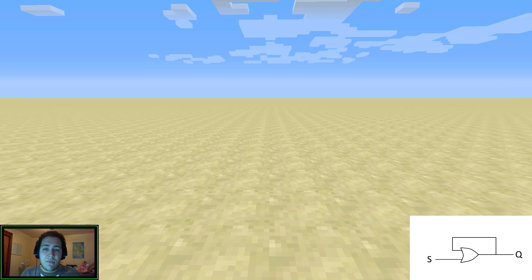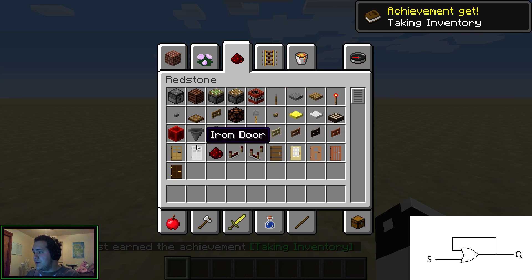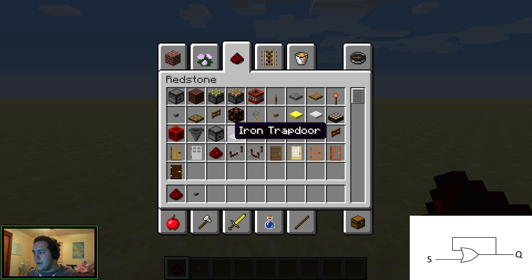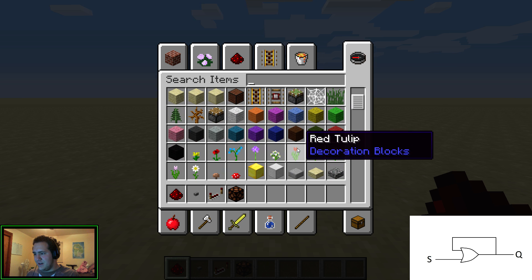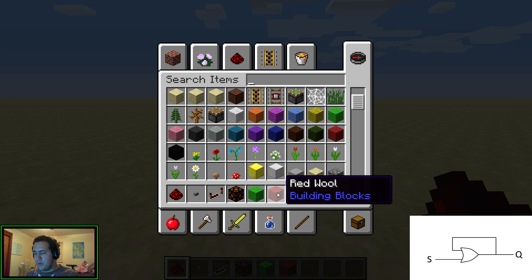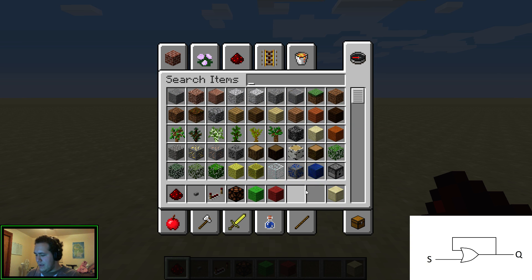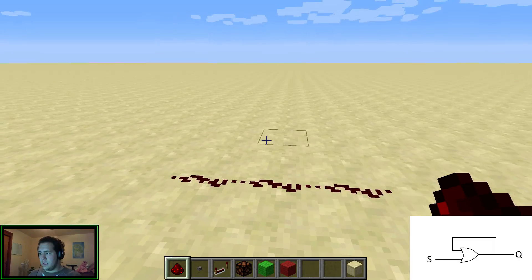It looks like this. All this has is an S input and a Q output. The S stands for set — it sets it to one, and the Q will just stay at one. So we're going to build this bit first. I'm going to build the OR gate. I need to get my redstone stuff first. We need redstone, a button, a repeater, and a redstone lamp. We're going to need some decorative blocks to denote parts of the circuit. Greens are going to be inputs, red is going to be part of the circuit I haven't got to yet, and smooth sands are just going to be filling cracks we make in the world.